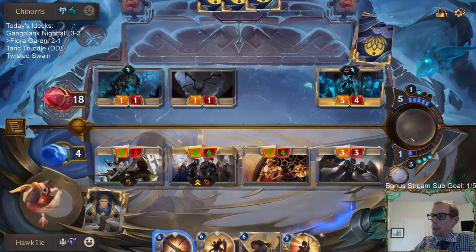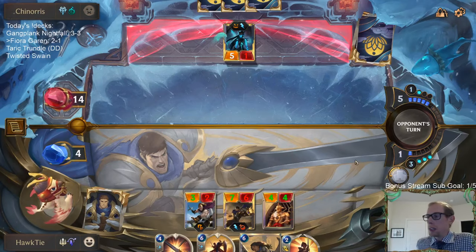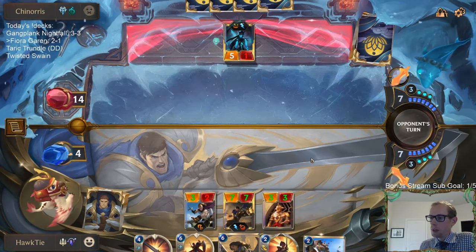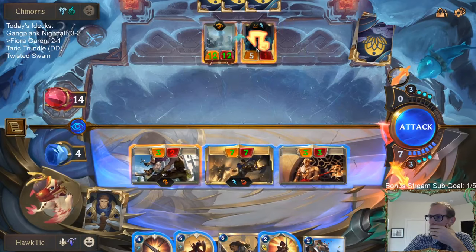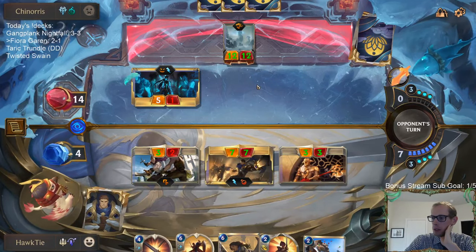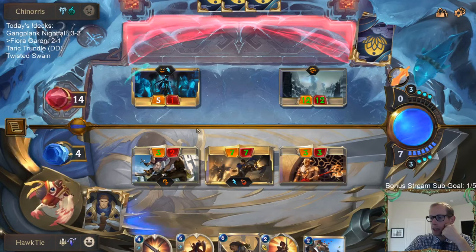Atrocity's a thing — I probably shouldn't Riposte the Bannerman because of Atrocity. So I guess I shouldn't attack into the three-three. Attack him with a three-three so that we can combine Back to Back, Single Combat, and be able to take down They Who Endure before it does any damage to me. Though I probably needed to just Back to Back first because they could have just taken ten and that would have been bad for me.